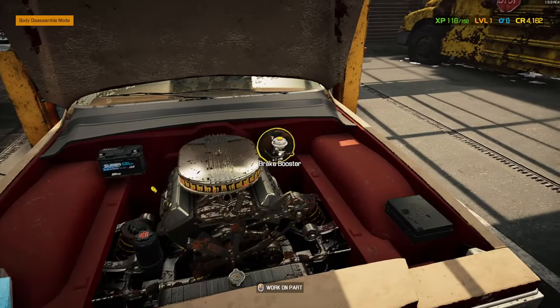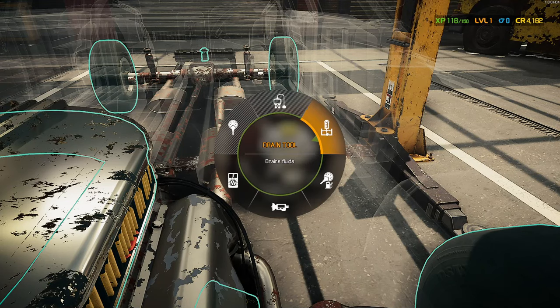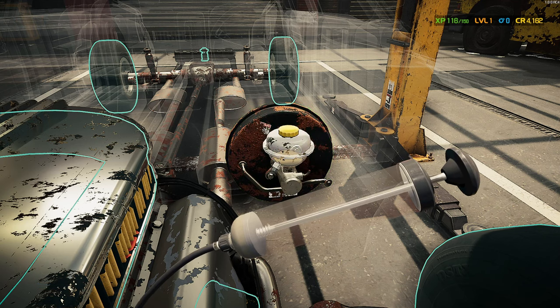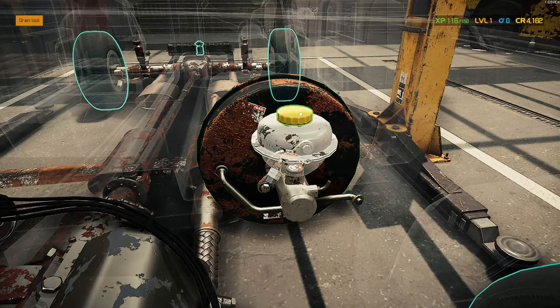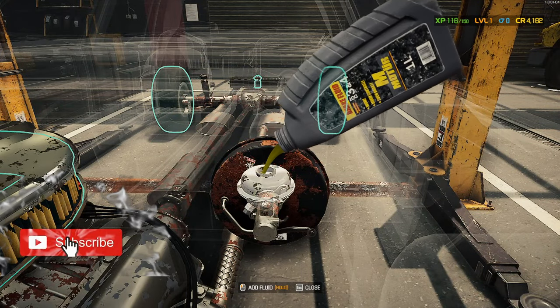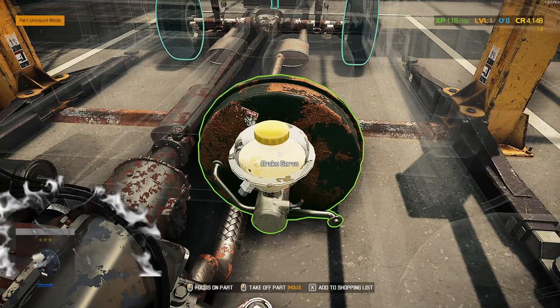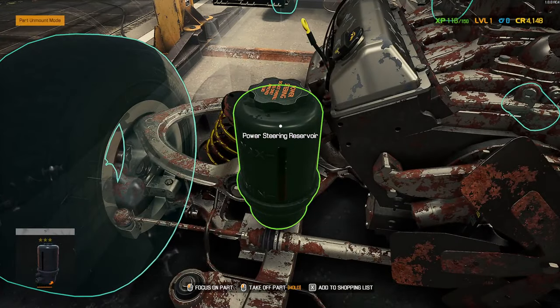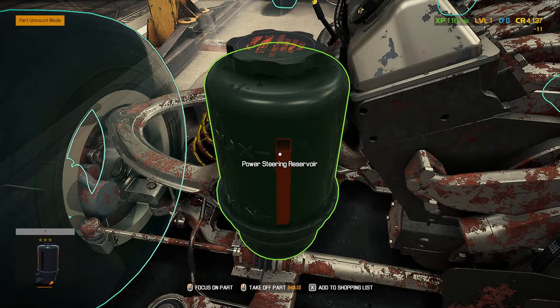Next is the brake servo. With this, you go into additional tools, click on the drain tool, hold down the button, and drain out the old liquid. Then obviously we're going to have to refill this as well — pour this in and there we go. Hit escape. And next is power steering fluid, so the power steering reservoir. There we go, all good.